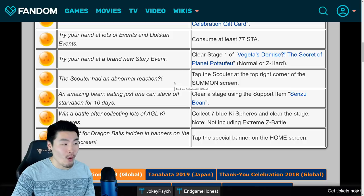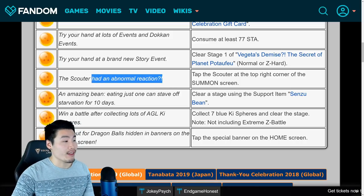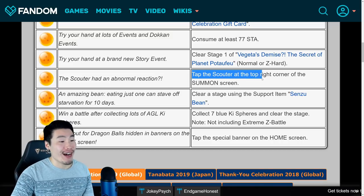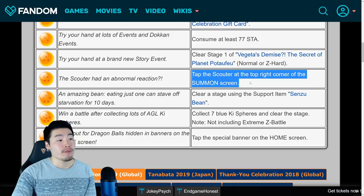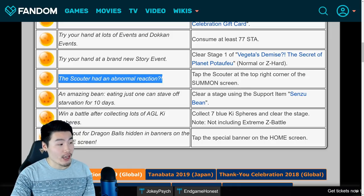For day four, which would be the 14th, the clue will be: the Scouter had an abnormal reaction. For this one, just tap the Scouter on the top right corner of the summon screen. Go over to the summon screen and click on the Scouter for any banner, I'm pretty sure. And once you do that, you will get the 4-star Dragon Ball.